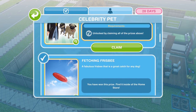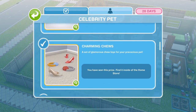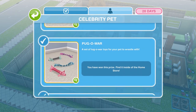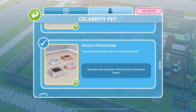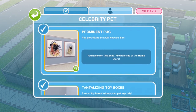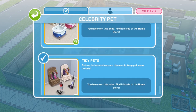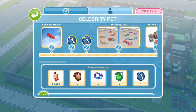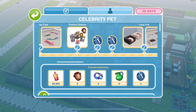Let's just take a look at the prizes. We get a frisbee, charming chews, pug a war, canine comforts, pooch provisions, prominent pug, tort treats, tantalising toy boxes, pampered pooch, and tidy pets. You can see all of the prizes along the top and the order in which you will unlock them.